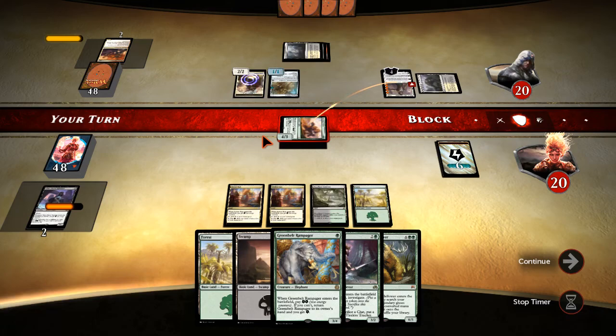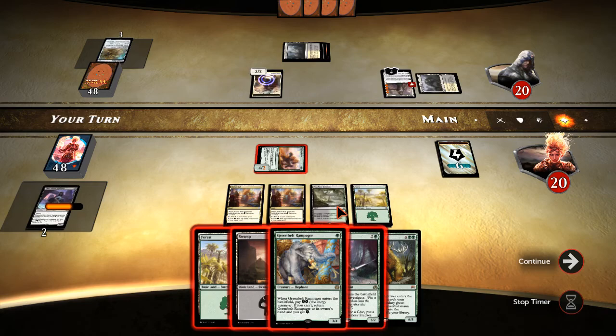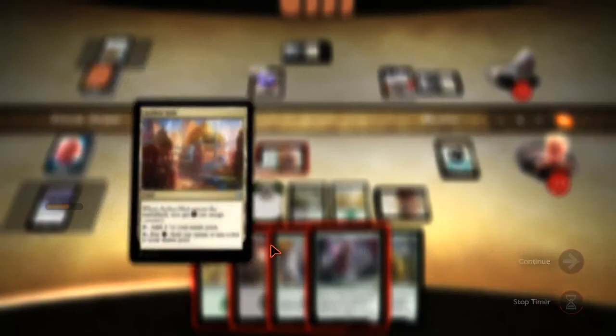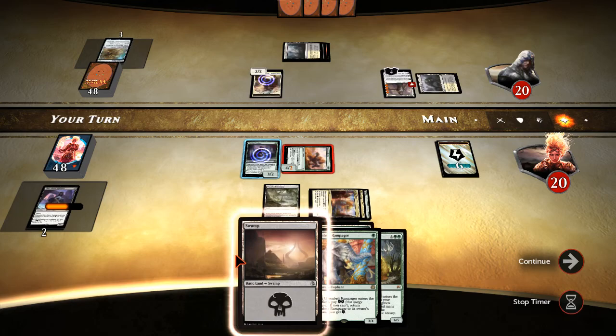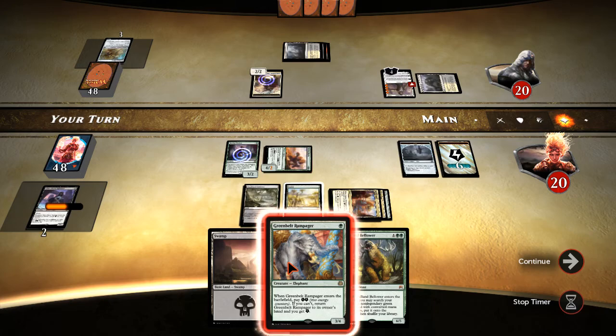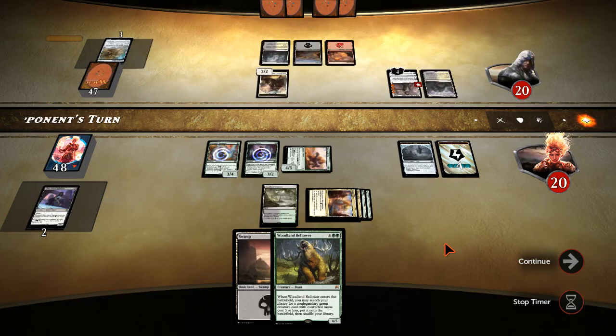The Mardu deck can go a number of ways. I'm going to play around the most common mid-rangey version that still actually intends to crew its vehicles with creatures and therefore doesn't want to blow them up. It's an intimidating board — Declaration in Stone on the Tracker, sure. Still got two clues out of the deal. Another Knight, sure. I'm guessing he has a Fatal Push. Bellower is awesome, and if he doesn't run sweepers — he didn't play a land, so he's got four spells in hand.